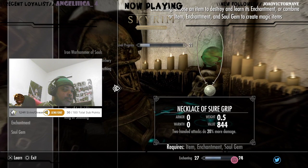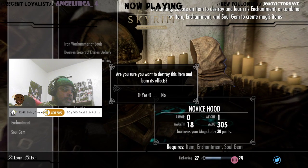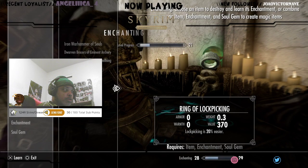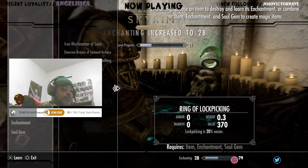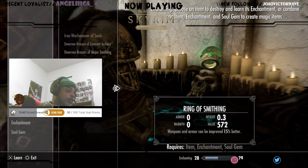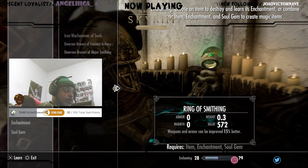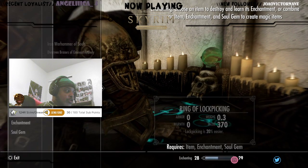Necklace of sure grip, I need that. Novice hood, reach your magical will — destroy that. That's why I get the well-rested bonus, man. Ring of lockpicking — weapons and armor can be improved 15%. It's a 17, but I could wear both of these and get a buff off that. We're good now.